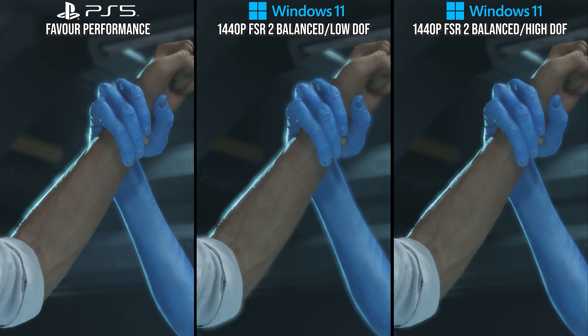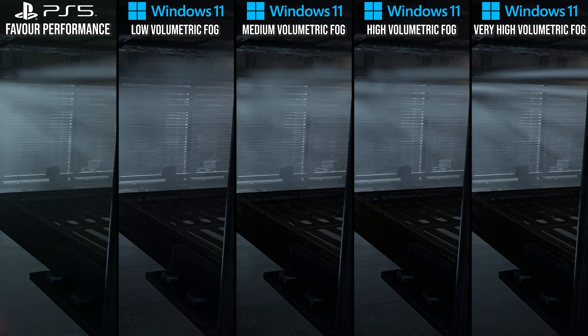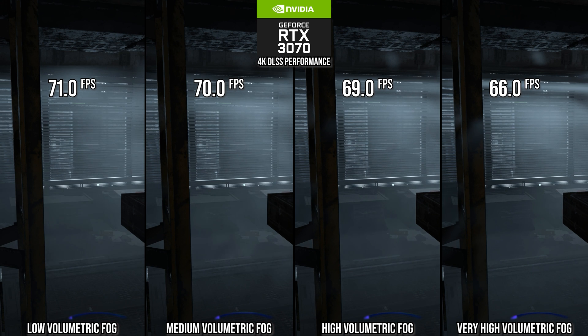Another good optimization on the console is volumetric fog rendering quality. In side-by-sides, it's possible to see how the volumetric fog resolution is decreased internally on PlayStation 5's performance mode, leading to less obvious shadow and light beams piercing through the fog as the resolution is often too low to capture small lighting details. When lined up with PC's settings, we can see that the quality level mostly correlates with the high option as found on PC. And as in many games, dropping volumetric fog quality is a simple performance win, with the RTX 3070 seeing a roughly 5% performance uplift over the ultra setting in this scene, which definitely makes it a great optimized settings candidate.